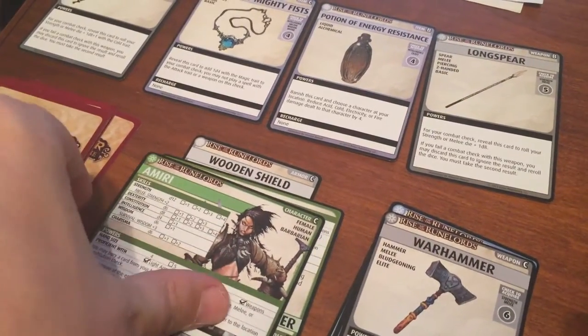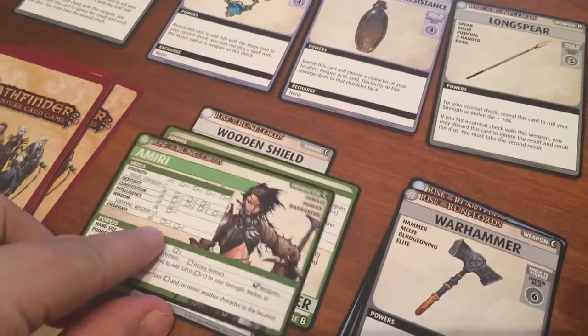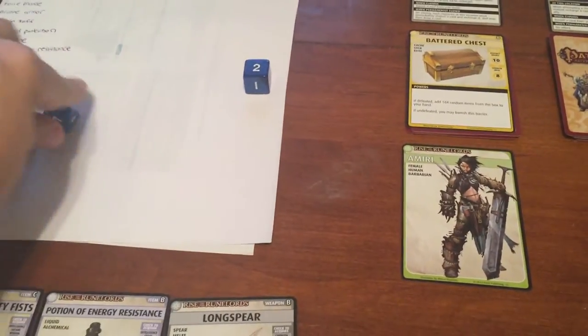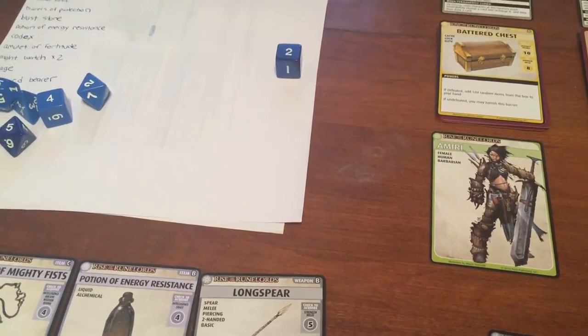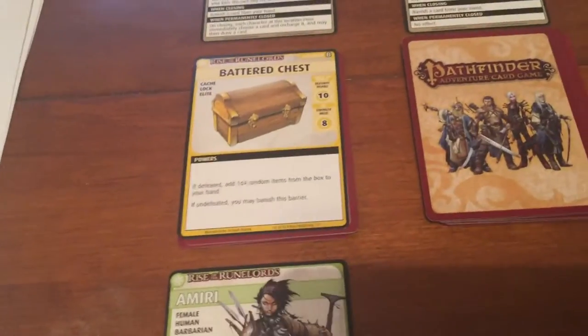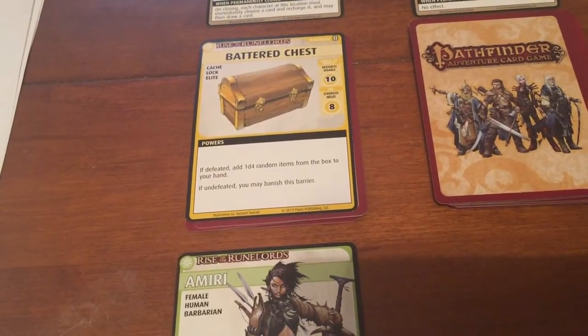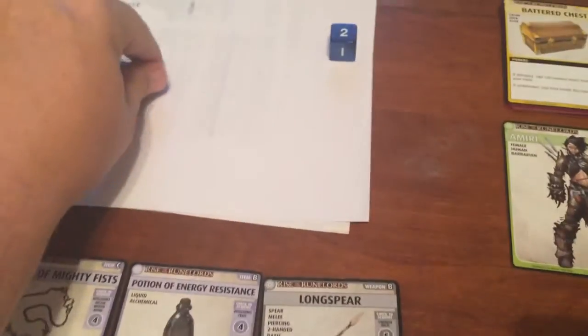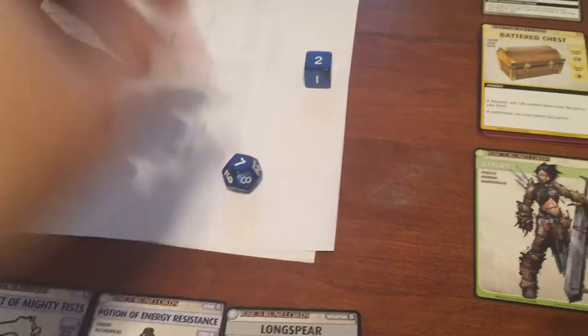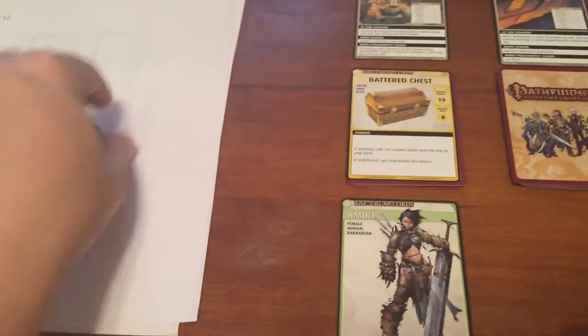Amiri gets a d12 plus 2 to her strength check, and she can bury a card from her hand for a d10. She needs a 6 — she just goes for it, gets a 7, so the total is a 9. She opens the chest.